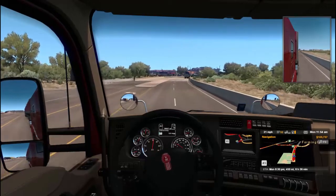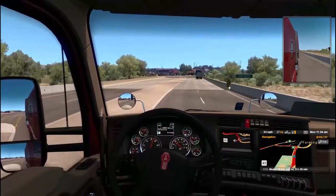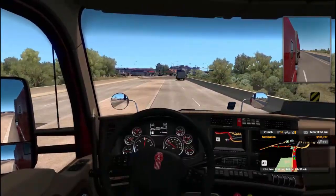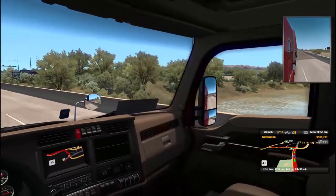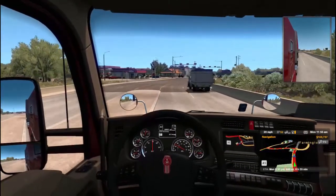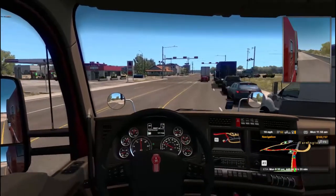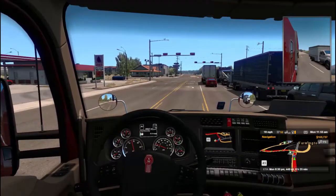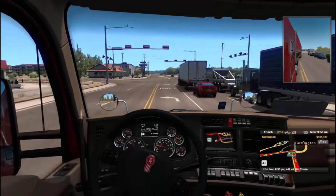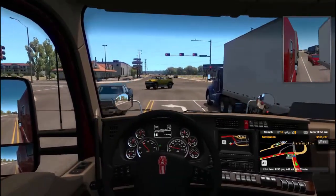Hello and welcome back to American Truck Simulator. We are just pulling out of Coastline Mining, going across the San Juan River. A load of dynamite going to Vernal, Utah. I was trying to find something going to Vegas but I found this jewel in the external contracts and I want to take it.